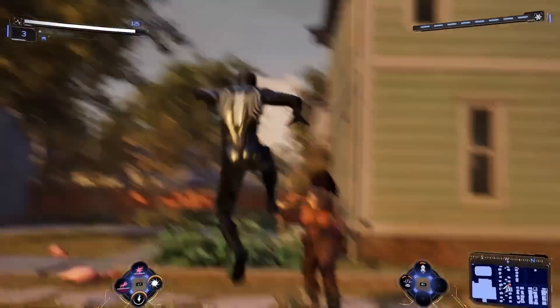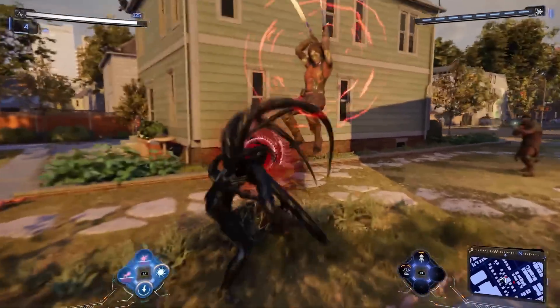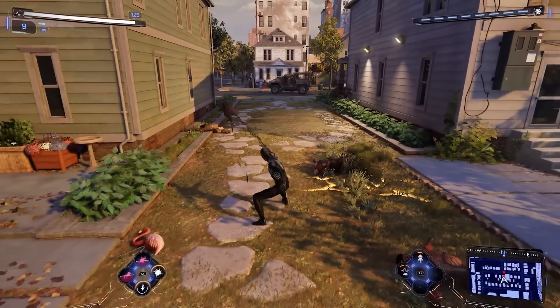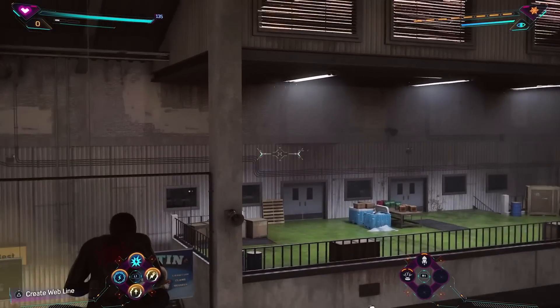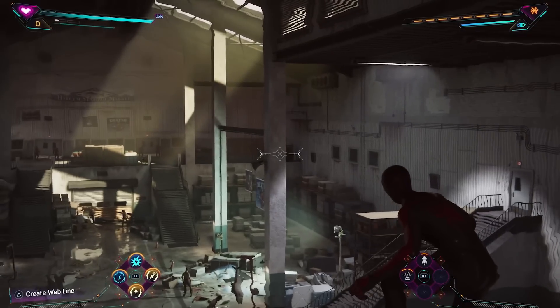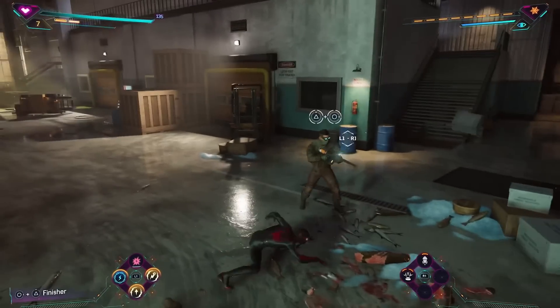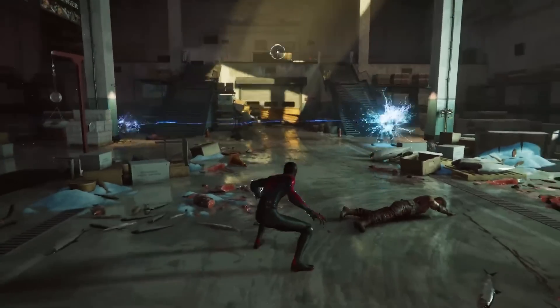Speaking of which, while the first game just let you dodge around, this game seems to be taking another page out of Shaba's playbook by letting you parry attacks as well, according to the PlayStation blog post. I am absolutely hyped to slam people around with tendrils, and I'll be a little upset if you can only use the symbiote for like half the game. But Peter isn't the only character here, and Miles absolutely holds his own, with some new gadgets including a triple trip mine, the return of the web line that was taken out of the first game, a kind of teleport ground pound, and most importantly, a goddamn electric Hadouken.